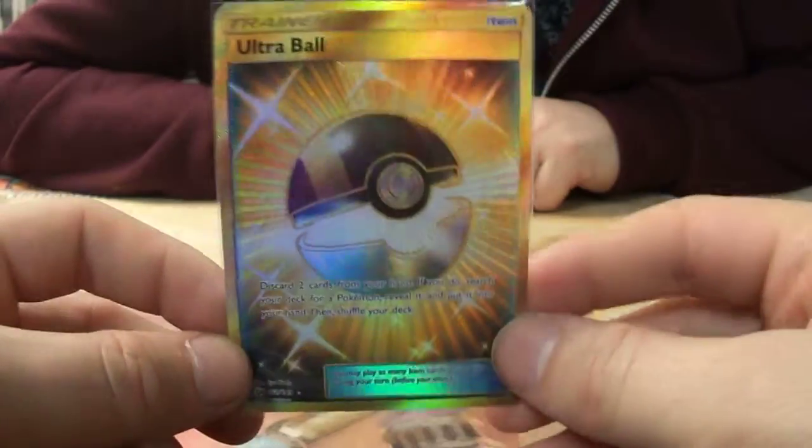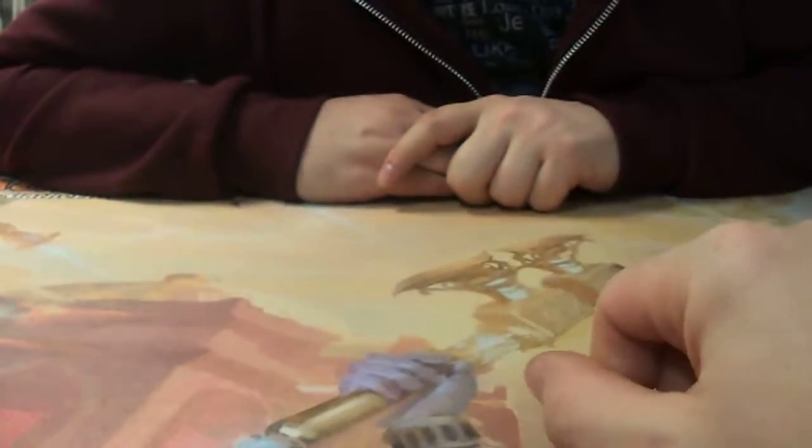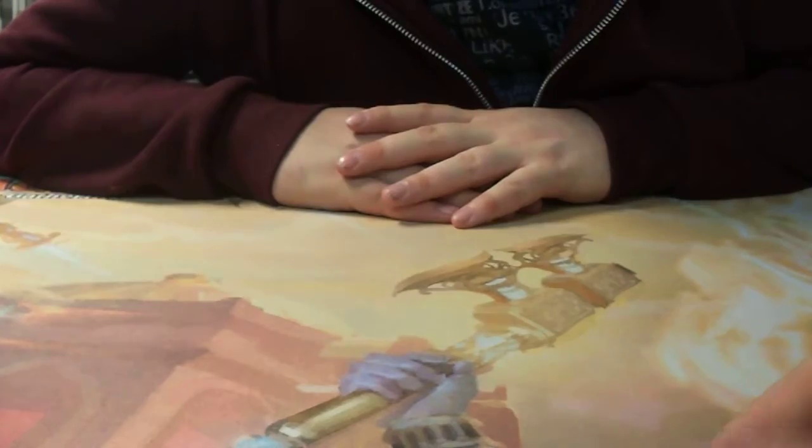Last and certainly not least is the gold rare secret rare Ultra Ball. Remember, these boxes at Aaron's Entertainment Store cost 110 euros, and you can get them at the store or we can deliver them to you via delivery service — just contact us.